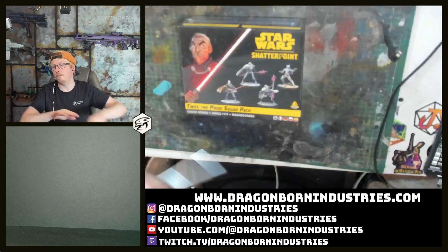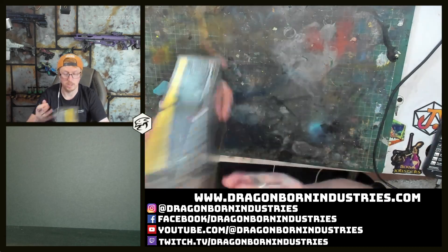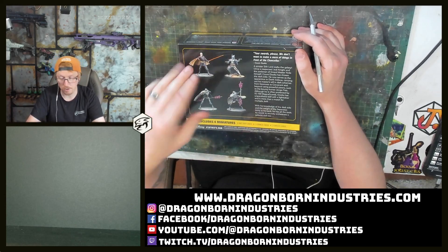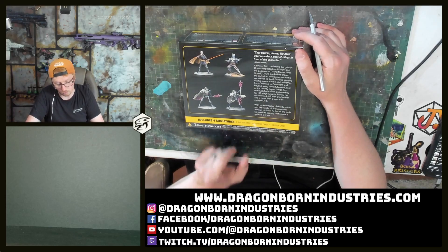We've done the core set and had a look at the 16-odd minis and the terrain in there. Now we're going to have a look at what's inside the Twice the Pride pack. We know that you end up with Dooku, Jango, and two Magna Guards. You get three unit stat cards, three stance cards, three order cards, along with the four minis. It's by Atomic Mass Games.